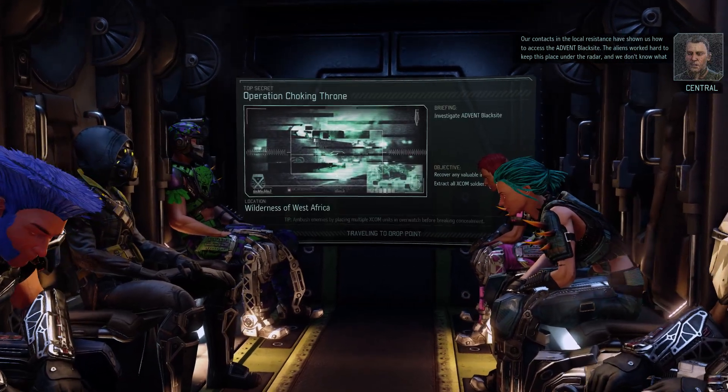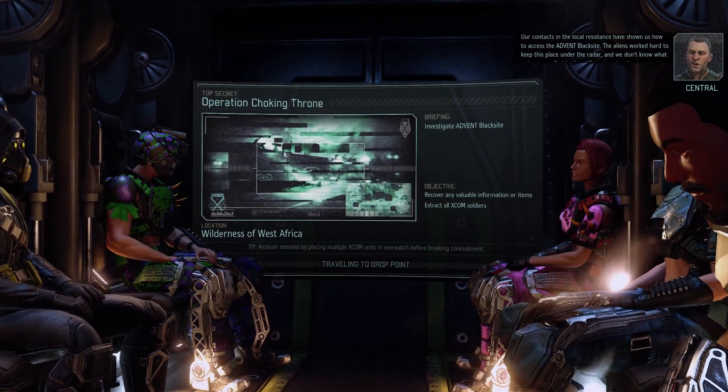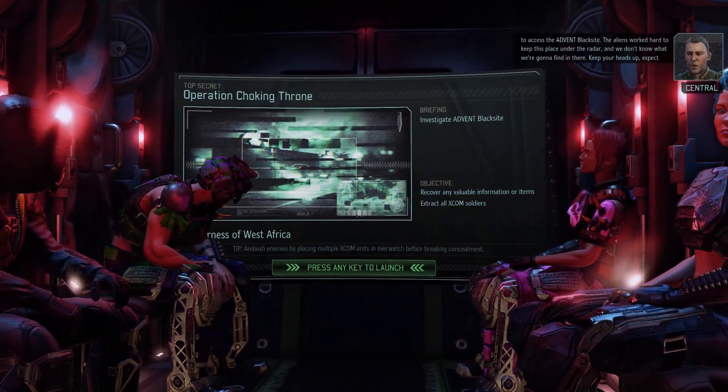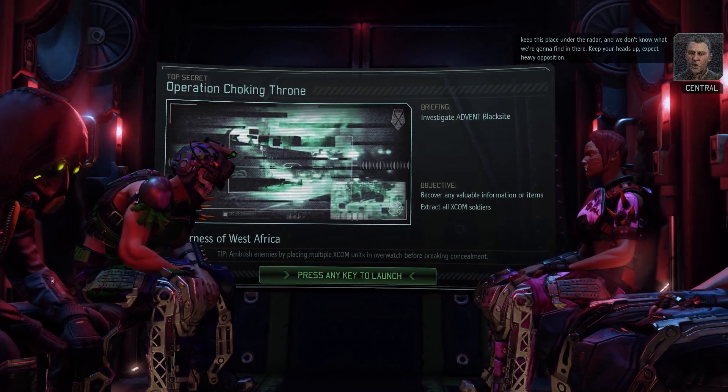Our contacts in the local resistance have shown us how to access the Advent Black Site. The aliens worked hard to keep this place under the radar, and we don't know what we're going to find in there. Keep your heads up. Expect heavy opposition.